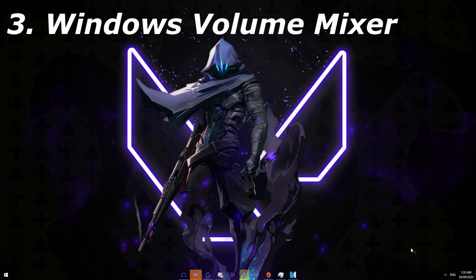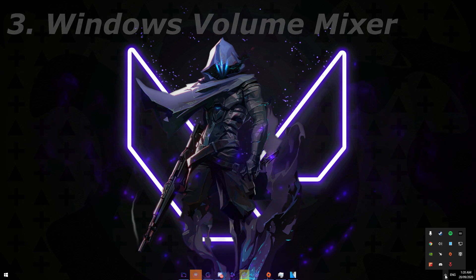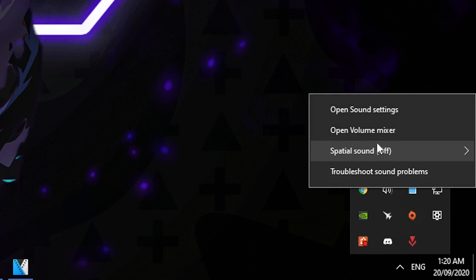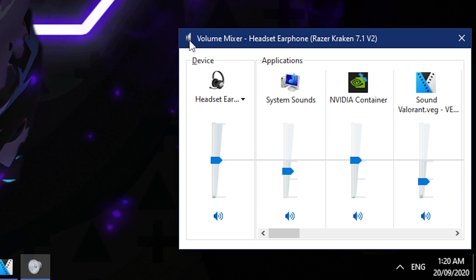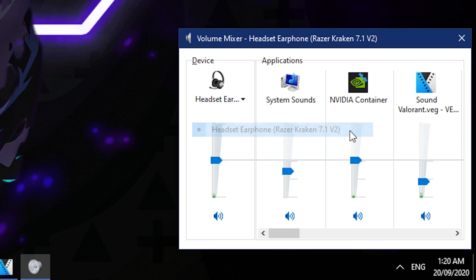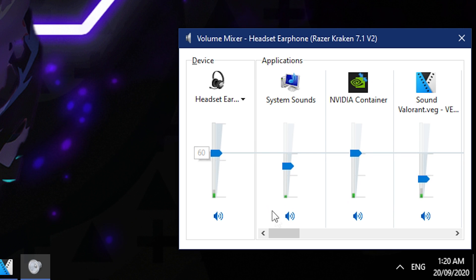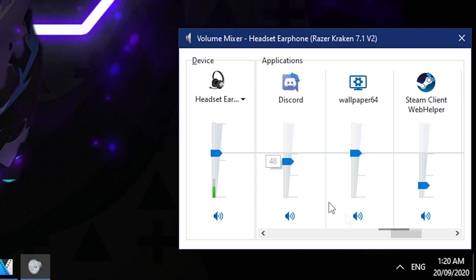Make sure that your Windows mixer is set up correctly with Valorant while in game. Right-click on your speaker on your taskbar, or if you've got full screen on, click Windows and come to the taskbar icon. Go to the headphone area or sound settings and open Volume Mixer. Make sure it's set to the headphone you have in game, and make sure the volume is up and not low. Sometimes there can be multiple Valorant processes or applications open, so make sure they're all working as normal.